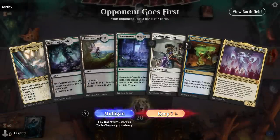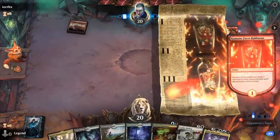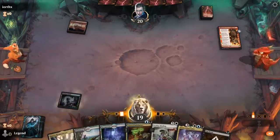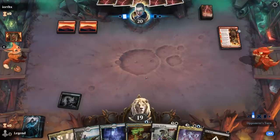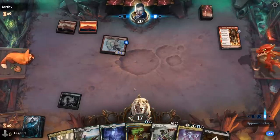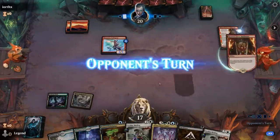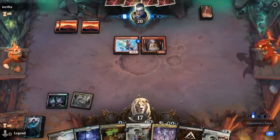Okay, we're on the draw — hand seems keepable. We can cast turn-two Indulgence, potentially discarding Atraxa in case we pick up a reanimation spell. Up against red aggro — probably need to play a black source now to Cut Down on turn two, although we can always waste a bit of life. Let's just play Deathcap Glade. There's a chance they play a creature with haste that doesn't die to Cut Down — Swiftspear at least we can still grab. Although it does seem like they might have an instant in hand which can save the Swiftspear.